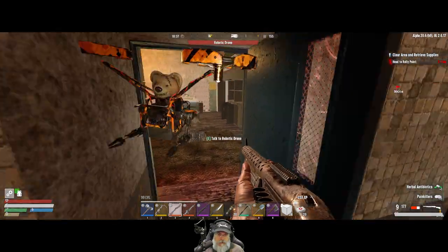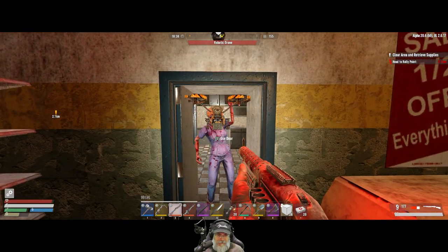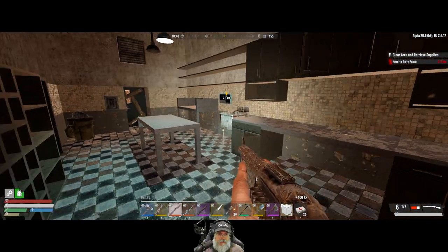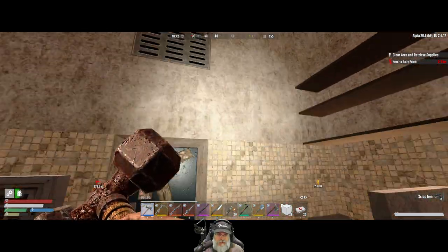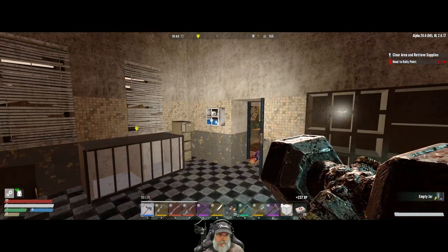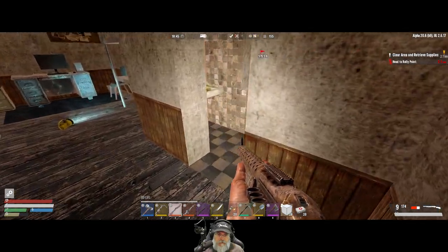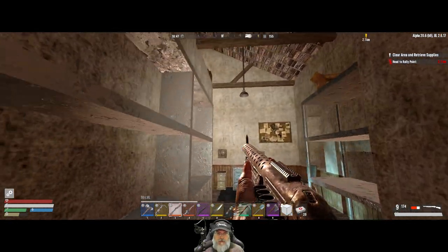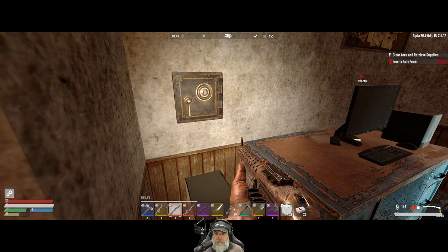Nothing in here. You deal with him, Roberta. Okay, this is suspicious. Nope, nothing behind there. Oh, that's where she came from. There's more potential stuff up in the attic. We've got a wall safe. That's the front room.